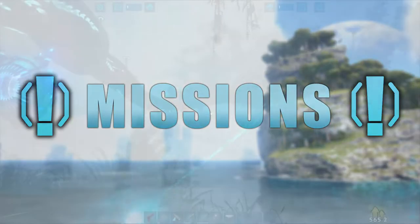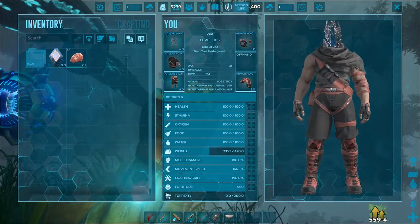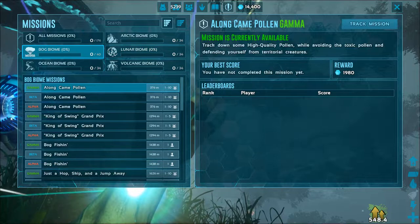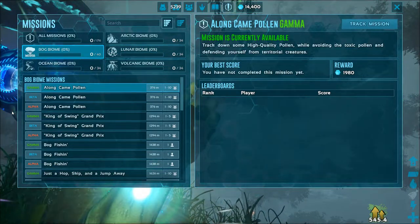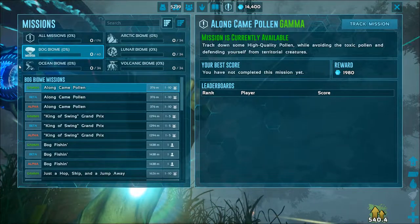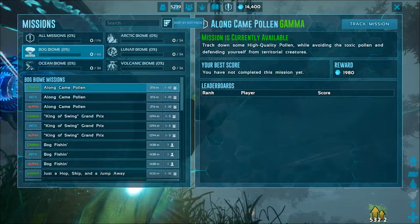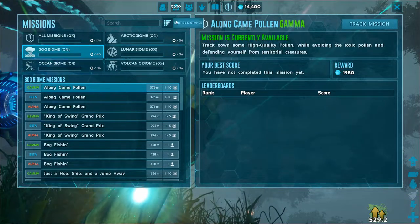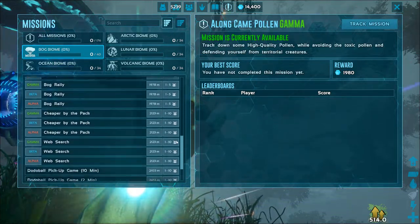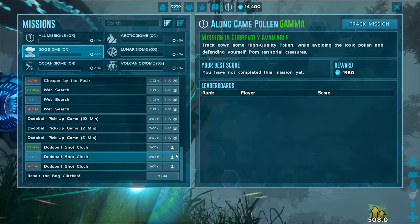The third and final way to earn hexagons is from completing missions. You can access your list of missions by going into your inventory, then clicking on the missions list button, listed in between your explorer notes button and your hexagon amount. In the left box there's all your different missions. There are six different categories of missions, one for each biome, and then just all of the biomes together. You can also search within a category for a specific mission and choose one of the two sorting orders: sort by distance, so the closest mission is listed at the top, and then sort alphabetically. Below all that there's your actual missions. To the right of the mission name, there's your distance away from the mission and the amount of people that can participate in this mission.